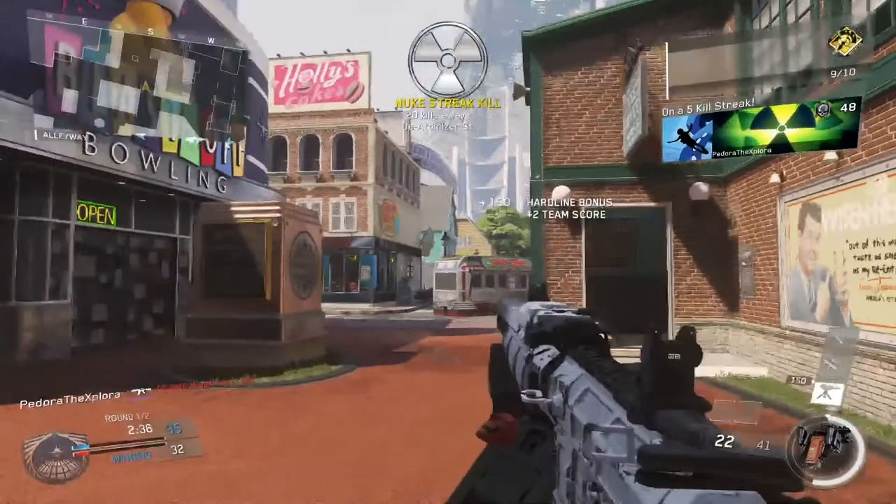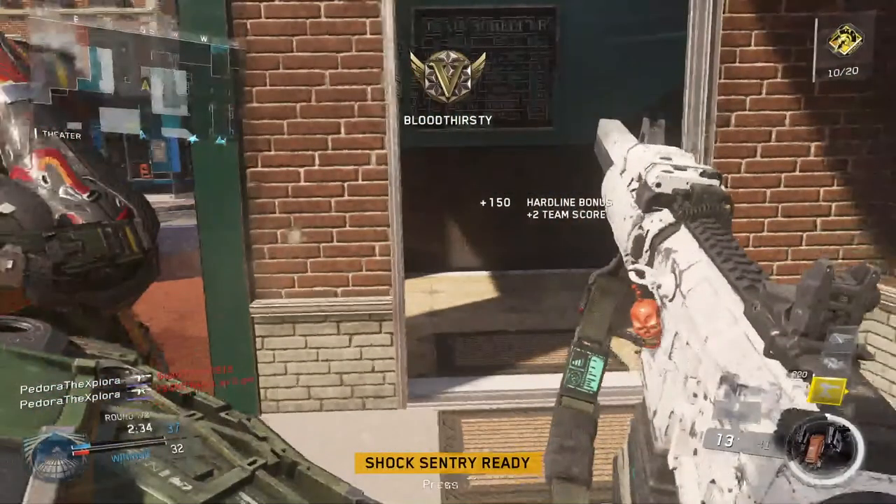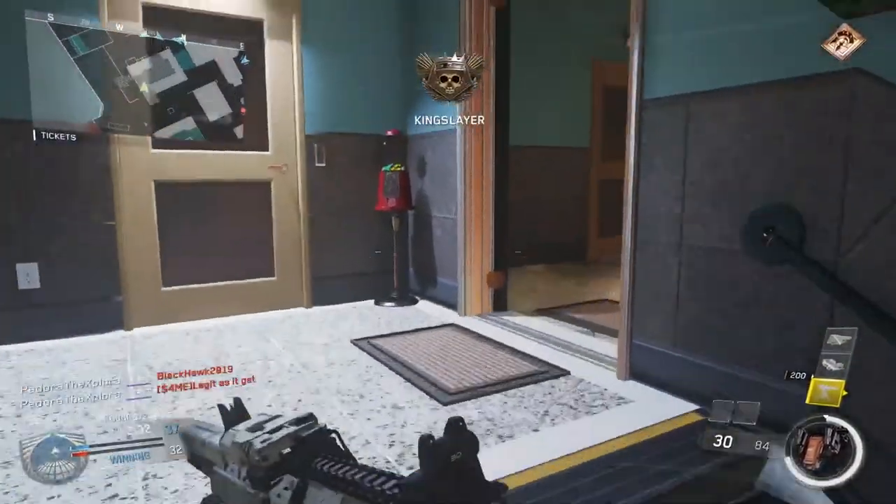I managed to kill two players, but remember we're playing frontline, so I'm very close to the enemy spawn. Because I just killed two players there, they're going to spawn very close to me and most definitely come for that revenge kill. I know I've stayed in that area too long, so I run into the building, move towards my side of the map so they won't be able to find me as easily.